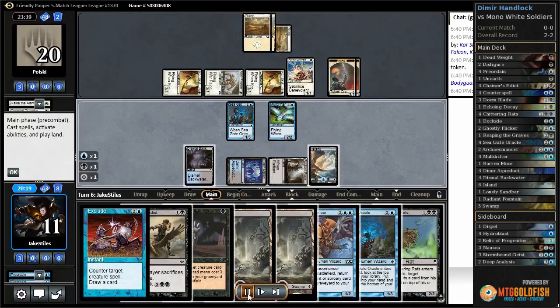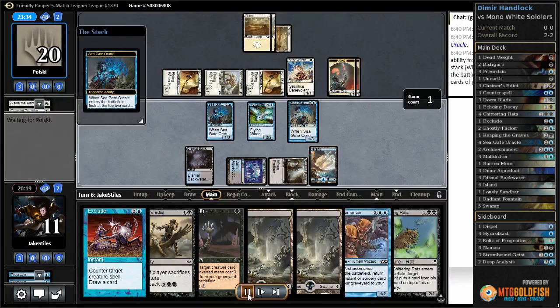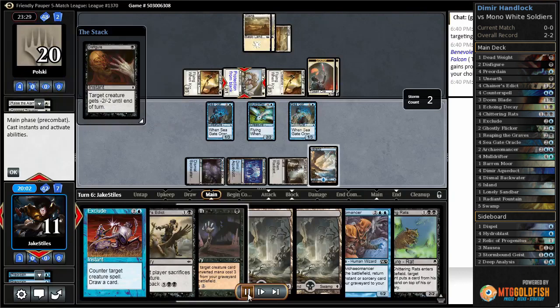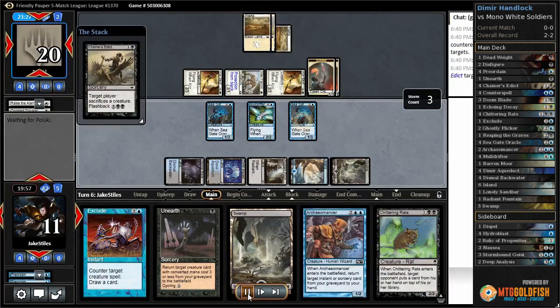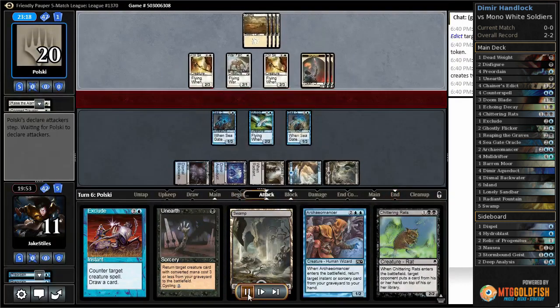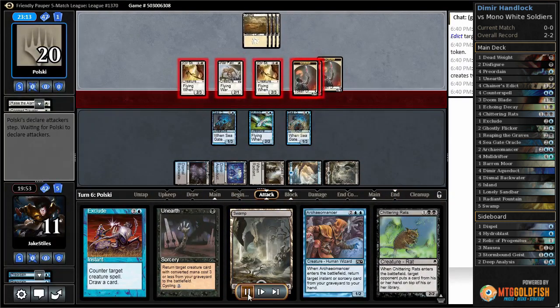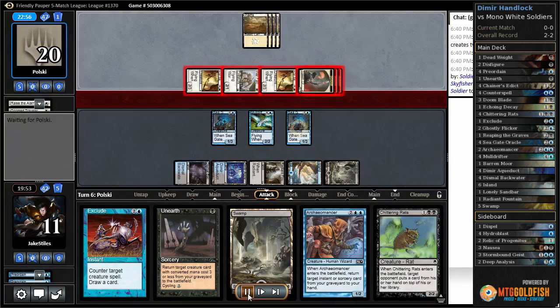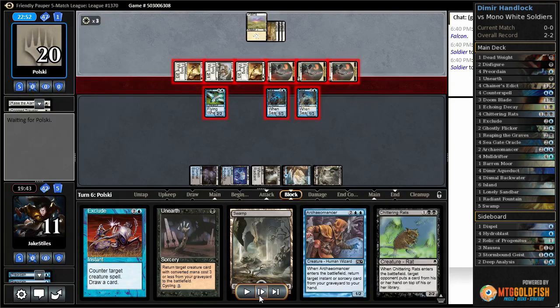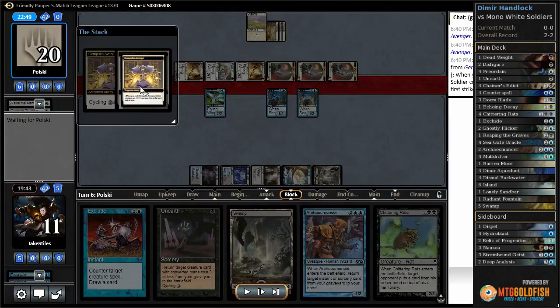They follow up with Benevolent Bodyguard, which can protect a creature. Seagate Oracle finds a removal spell, and I use that to try to take out the War Falcon, but Benevolent Bodyguard sacrifices itself to stop me. I get rid of a Lowly Soldier token with a Chainer's Edict, which is then replaced by two more. They debate over attacks for a long time, and finally I block three things. Then they reveal they are not just a typical tokens deck — they are a Soldiers deck. When you cycle Gem Palm Avenger, Soldier creatures get +1/+1 and gain first strike until end of turn.